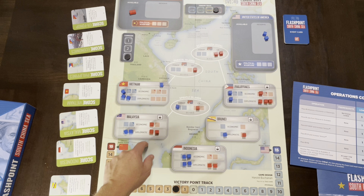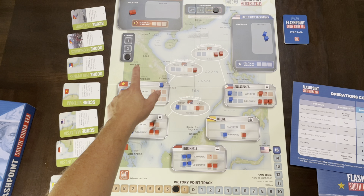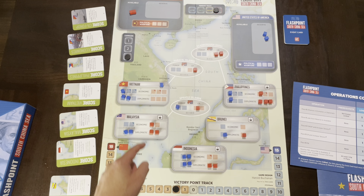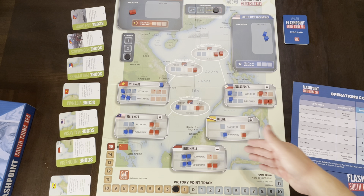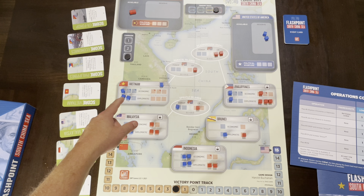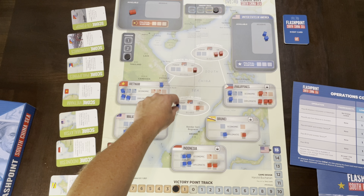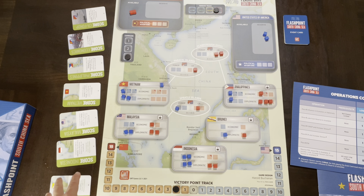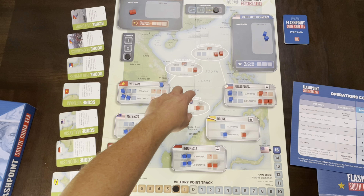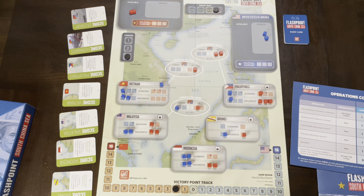On the economic track you go country by country — for example, the United States has one economic cube in Vietnam and China has zero, so the US would score Vietnam. In Malaysia, China would score. The difference in cubes gives you victory points and moves you on the track. For the islands scoring card, it's the total number of cubes minus the opponent's, up to a maximum of four, I believe. So there are basically seven different scoring areas: five countries, economics per country, and the islands. That's how you win — doing that scoring.